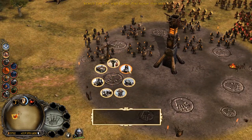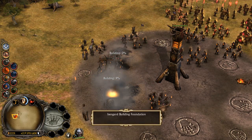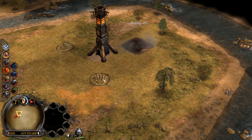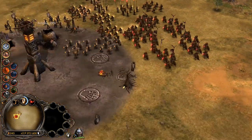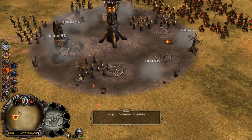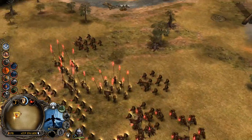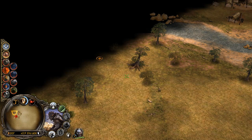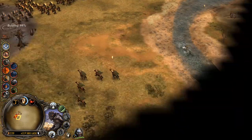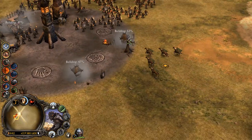Let's set up some economic buildings over here. We're going to build a couple of towers just to protect our flank a little bit, and we're going to get a couple of towers up here as well. Let's take the wargs north and see if there's anything hidden away up there.